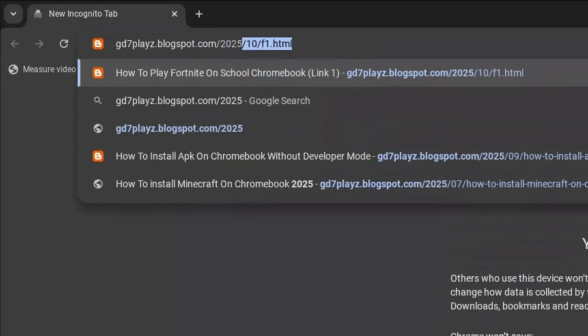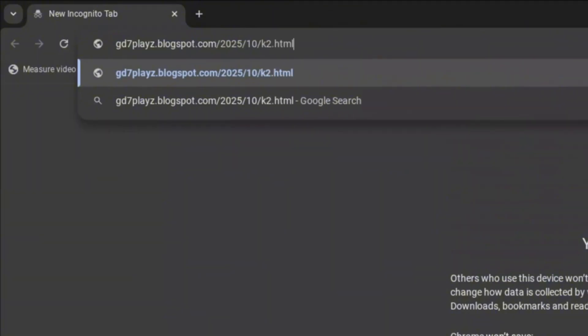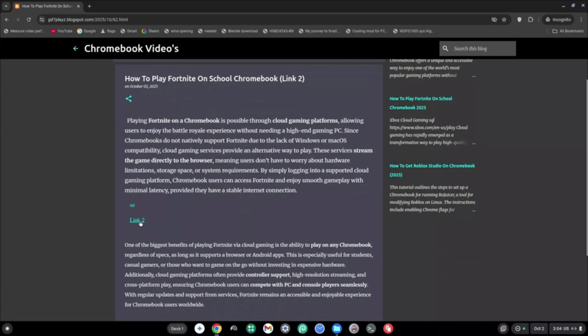The second link to try is gd7plays.blogspots.com/2025/10/k2.html and hit enter. Once on this site, go ahead and try link two and let me know if this link works for you as well.